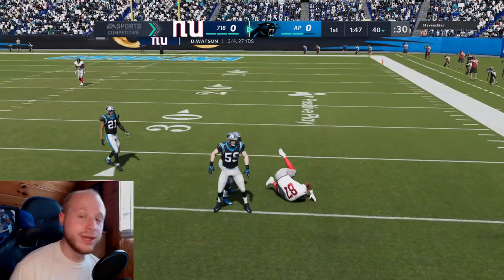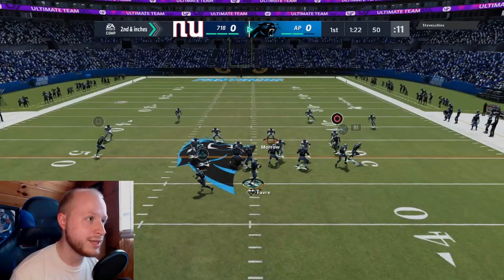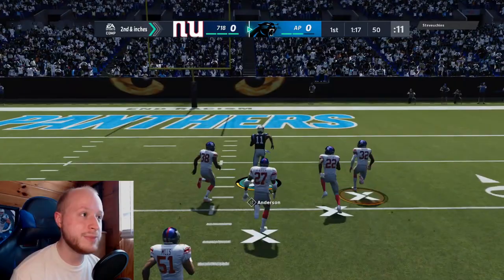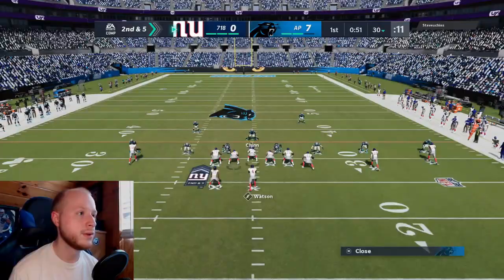He's running some weird version of Cover 6 — maybe we can hit Robbie Anderson down the seam. Touchdown! 99 speed, Robbie Anderson all the way for six. Quick snap Cover 6 beater. I want him to test Bradberry — he hit someone in the flats instead. I hate Trips formations.